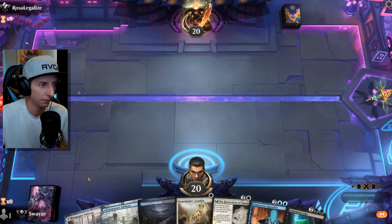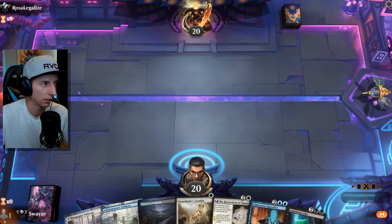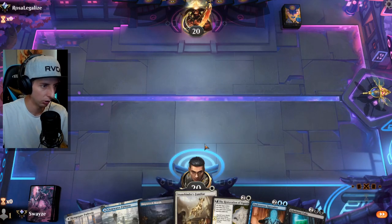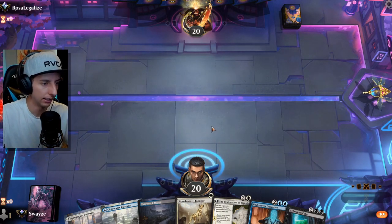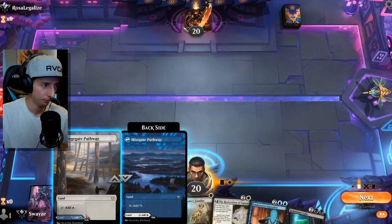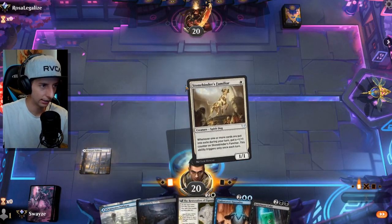This hand is not bad at all — we've got the Familiar, a Restoration as our three-drop, and then we can start copying stuff too. I really want to showcase Jacob in play. Jacob is really cool especially with Stonebinder Familiar as a two-drop — Stonebinder comes out, Jacob comes down on two, and then after that we get to start exiling things like crazy.